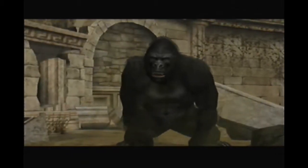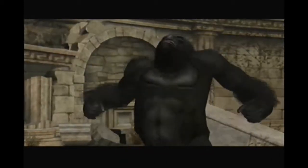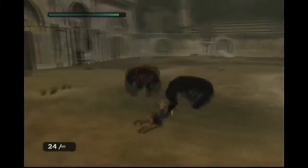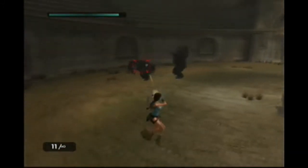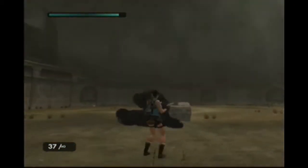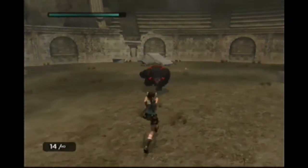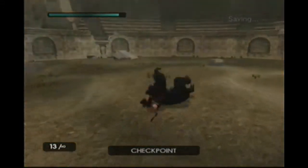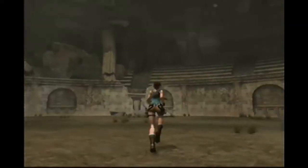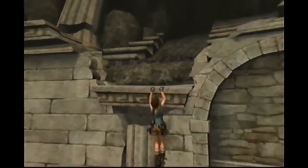Oh look, it's a gorilla. The gorillas obviously look like they take a bit more abuse than they did in the original. Remember the big Coliseum area in Tomb Raider 1? This is what it is in the remake. I don't find it nearly as big, but it looks a little bit more true to the Coliseum.